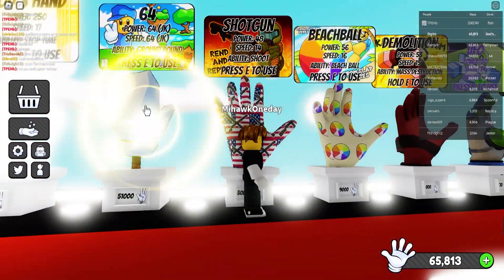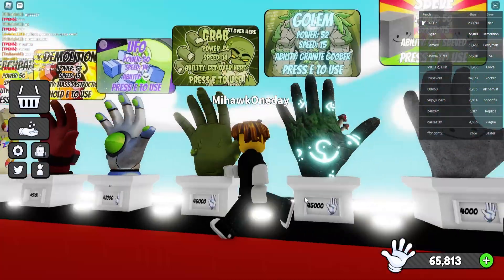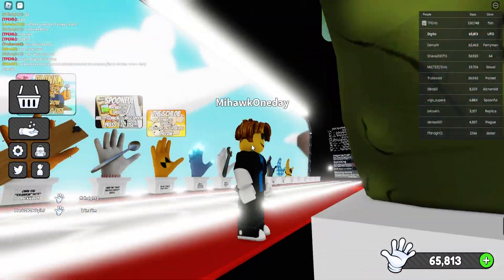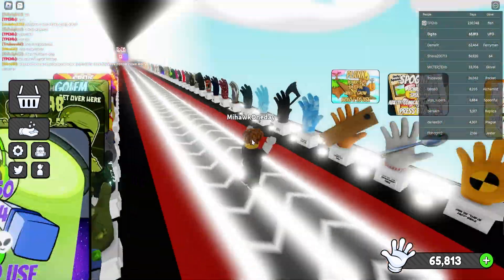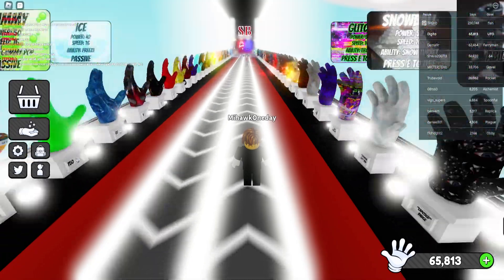I've got the fan glove, the god's hand, the Mario glove, and all these special gloves. The glove we're gonna talk about today is the UFO glove. It has a power of 50 and speed of 14, and it is one of the most customized gloves — it looks really amazing, so green and UFO-themed.